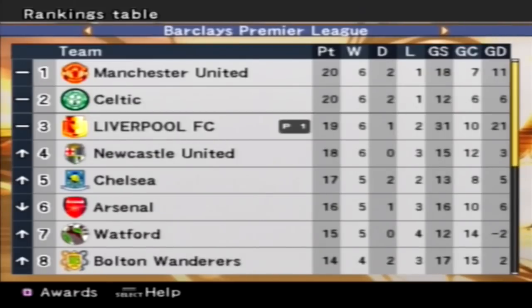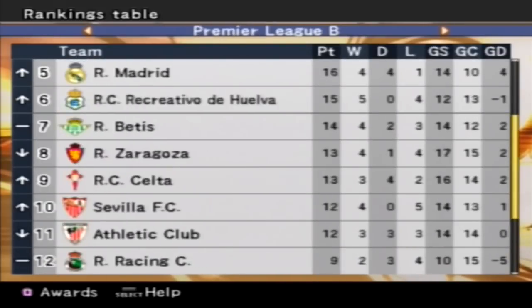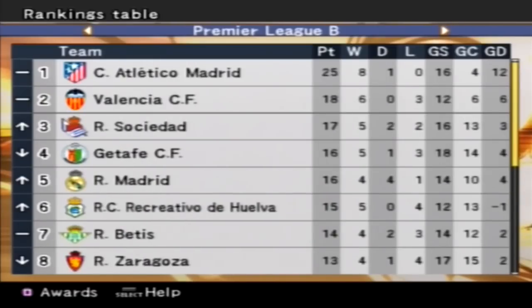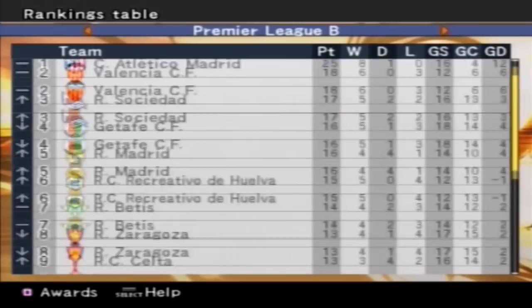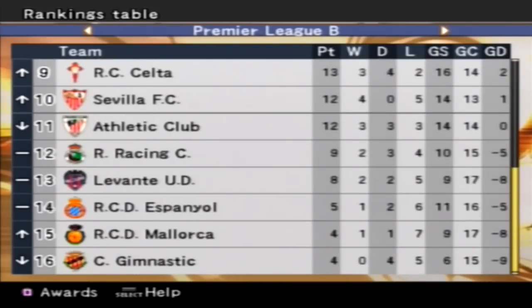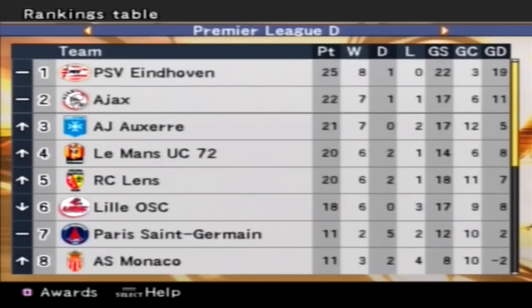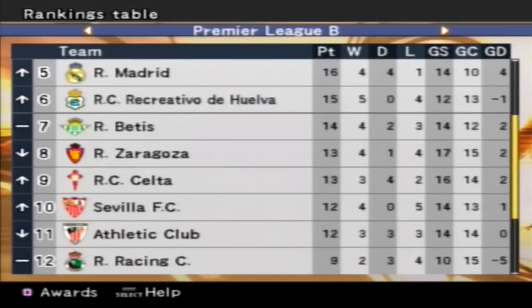We've scored 31 goals, let in 10, goal difference 21. Comparing to the PC version on top difficulty after about eight games, I haven't conceded that many - but here on regular difficulty after nine games I've conceded 10 already. At the bottom we've got Reading who's dead last. In Premier League B, Atletico are running away with it - what the hell's happened to Barca? We never put Barca in the Spanish League for some reason, which I have no idea why.